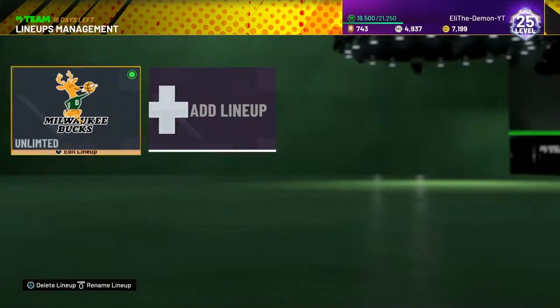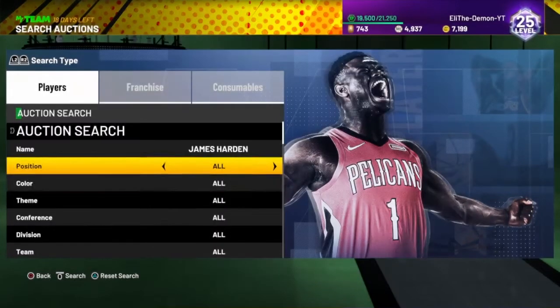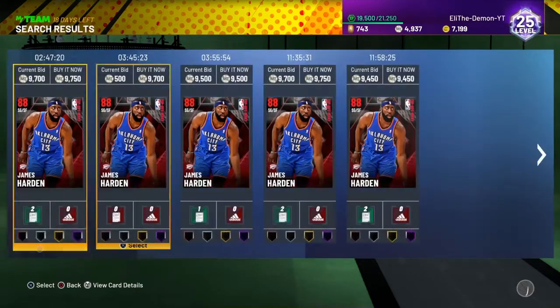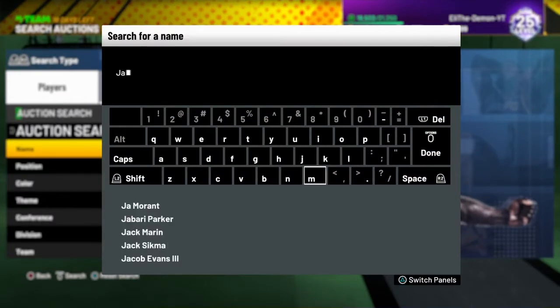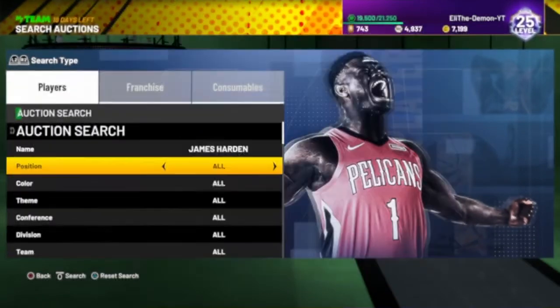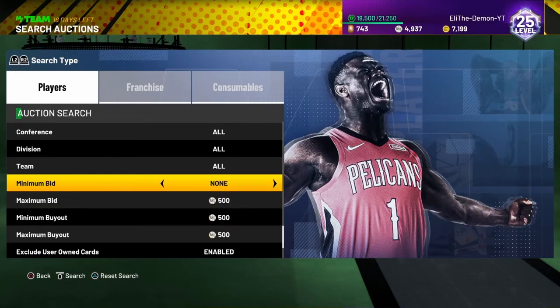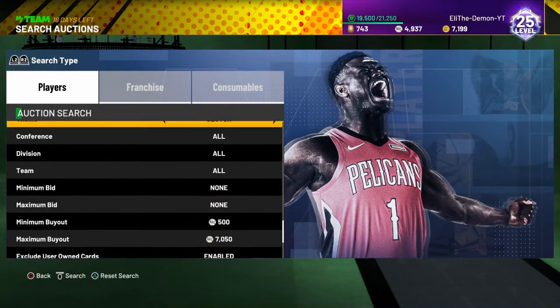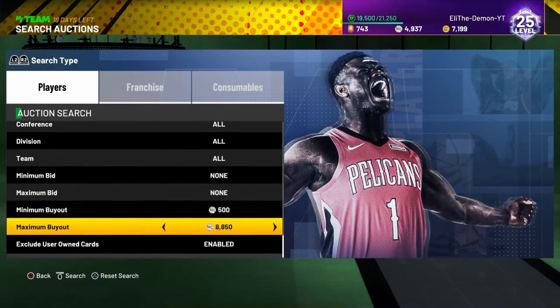Now, all these four cards I'm gonna show y'all — James Harden. You do not wanna snipe his Ruby, because all the people that have Ruby James Harden are tryhards — people that played the game since the first season. If you wanna get a James Harden for cheap, go for Amethyst. I got James Harden for a good 4,250, and look how much he's going for now — like 9k or more.